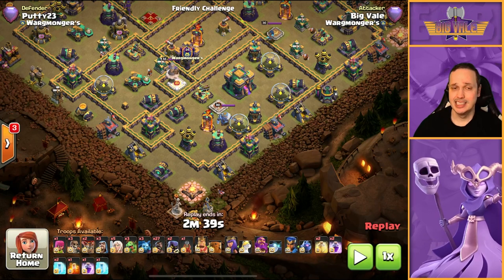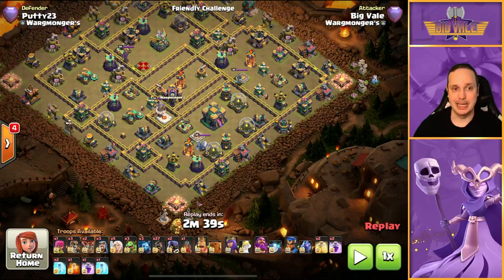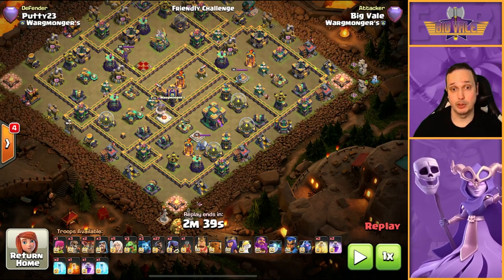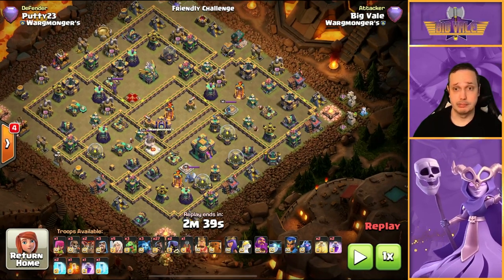When the king starts getting a little low on health, fire off his ability, and consider freezing some high-impact defenses like the scatter and the warden or expo — whatever you feel gives the best value. Make sure the king gets maximum value in that compartment. The queen's run is going to be really easy here — the single inferno is a minor threat we can handle with a rage and a freeze. What I love about this queen entry is we've got no sweepers pointing in this direction, so healers will get maximum protection throughout.